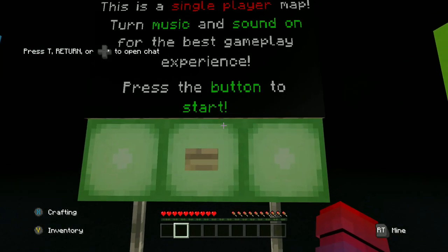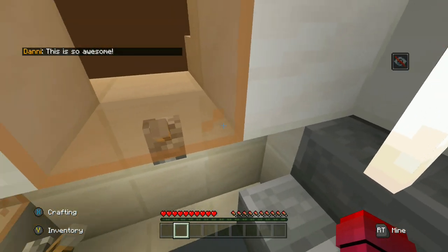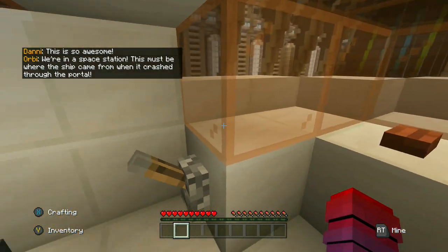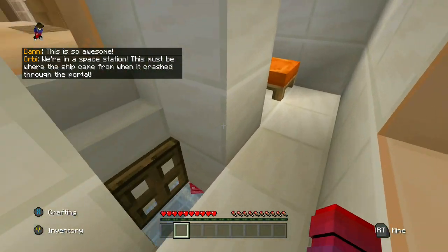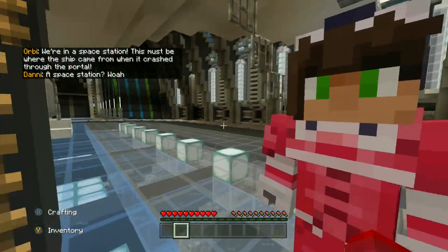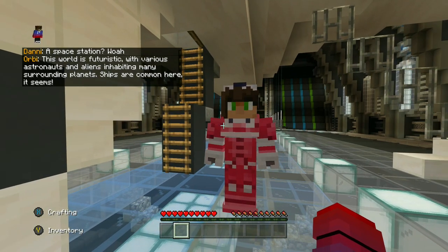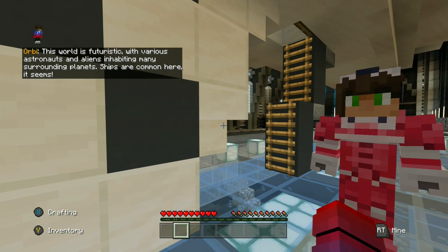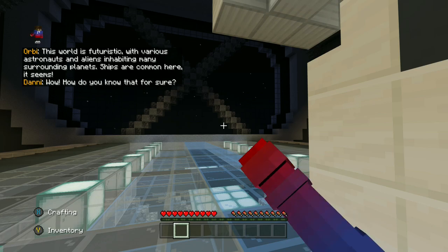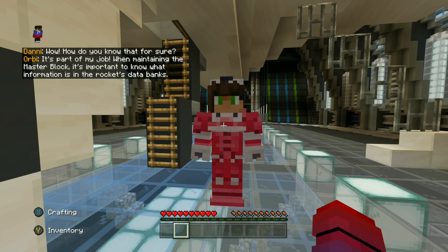Warning — the single player moves. This is so awesome! We're in a space station. This must be where the ship came from when it went through the portal. Whoa, this world is futuristic, with various astronauts and aliens inhabiting many surrounding planets. Ships are common here it seems. How do you know that for sure? It's part of my job — in maintaining the master block, it's important to know what information is in the rocket's databanks.